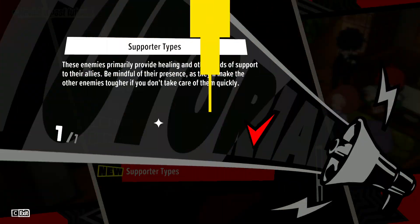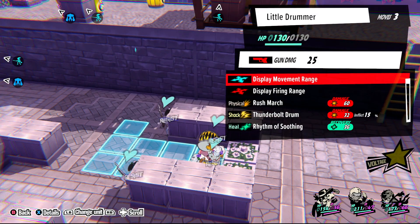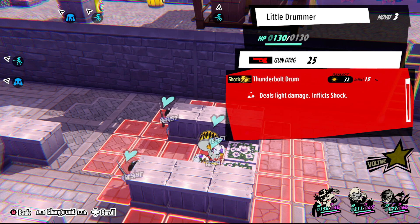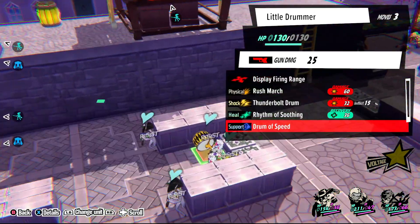Moving on, we have two different unit types to discuss. First, we have the Supporter Unit — enemies and units who, unsurprisingly, support their allies. They utilize healing, damage, and move range buffs to make existing combat units even more powerful. As the player, you don't have to worry about taking up a deployment slot with your supporters since they never actually enter the battlefield and just give you passive buffs. However, enemy Supporter units should be priority target number one whenever they show up on the battlefield — shoot the medic first, and these things are medic, buffer, and all around annoying jerks.